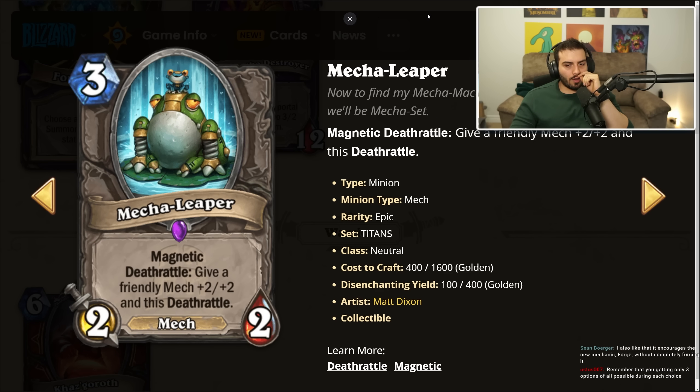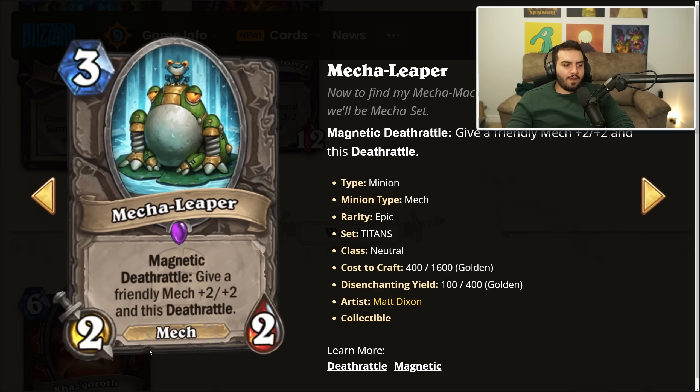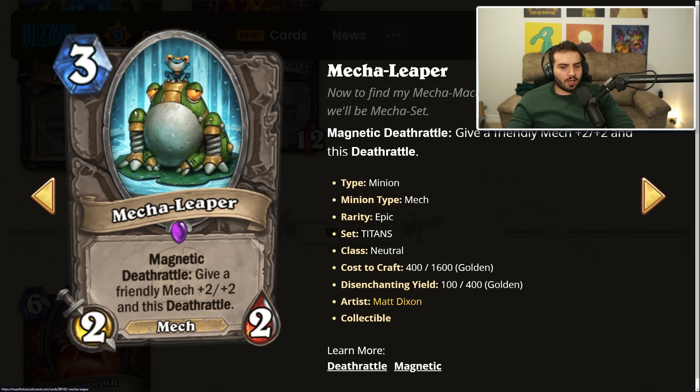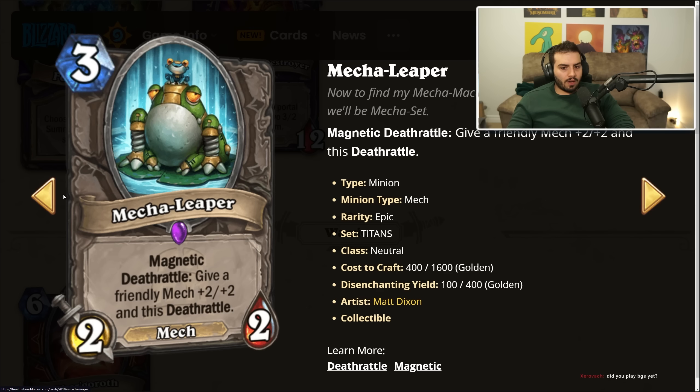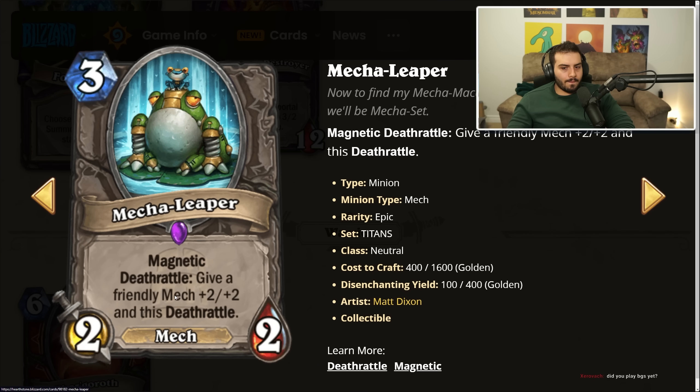Mecha Leaper: three mana, two-two, magnetic, death rattle — give a friendly mech plus-two plus-two and this death rattle. If you magnetize onto a mech, I don't think it transfers the death rattle since it comes as part of that minion. Not a bad card if mechs need an additional magnetic option with this kind of buff — three mana two-two magnetic with that death rattle is really interesting.